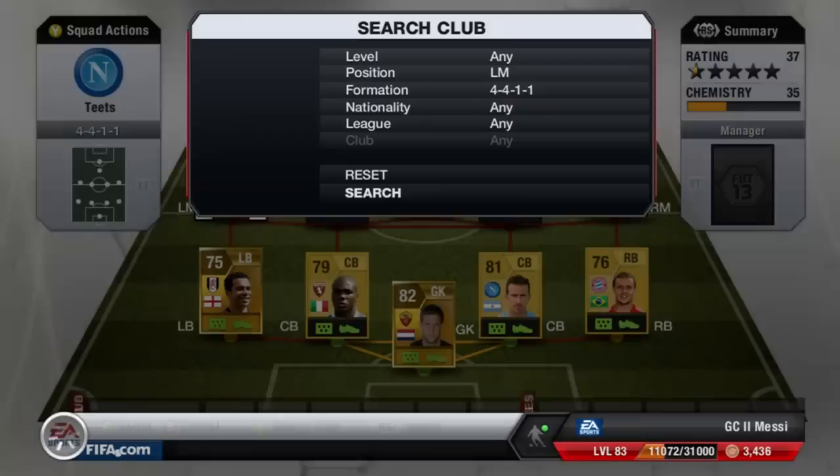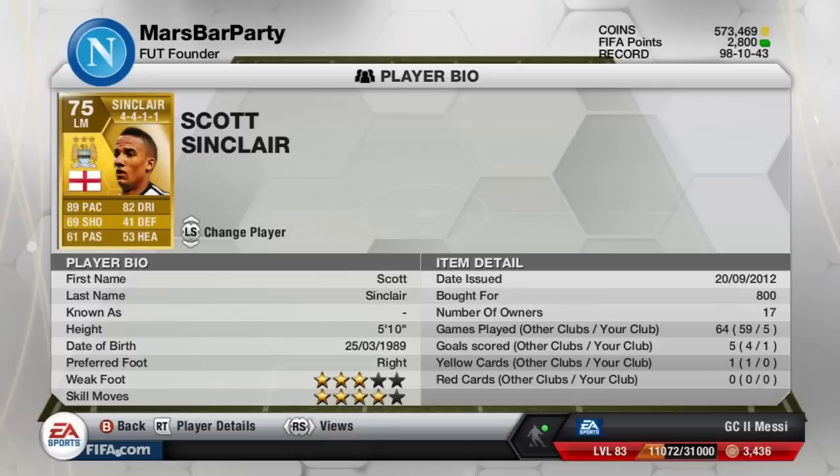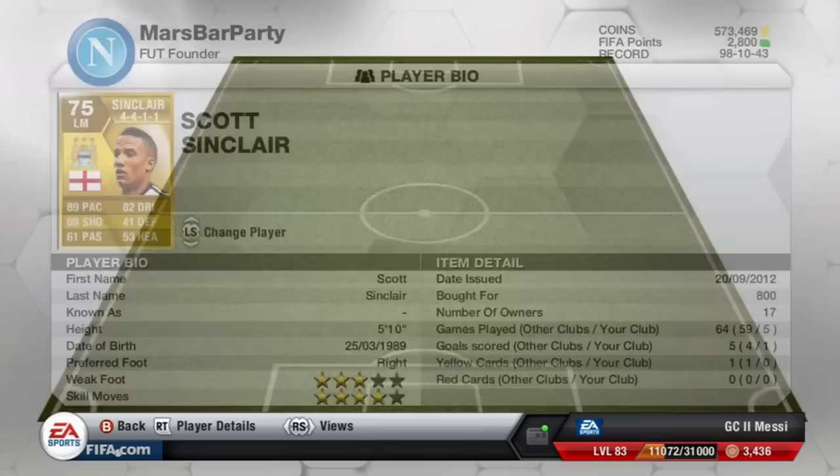At left mid we have Scott Sinclair, usually a left winger but very good at left mid for 800 coins. If you're planning on converting him down, it'll cost around 2,000 coins or a little more. Four-star skills, three-star weak foot, right-footed so it's nice to cut inside with. He's probably more deadly at left wing but the 4-4-1-1 doesn't have that position. He's got 89 pace and 41 defending, but his dribbling is good which makes up for it.